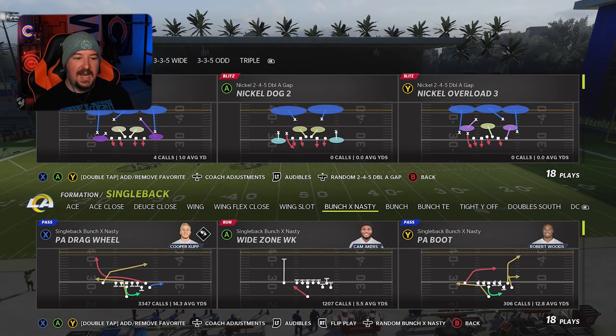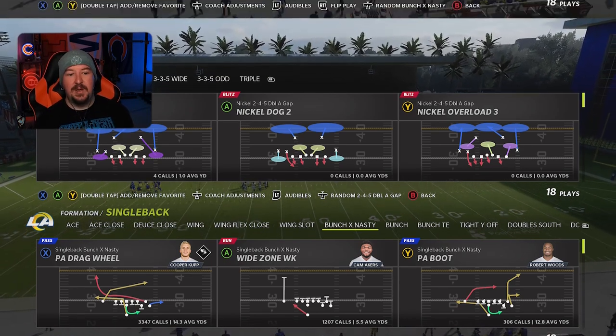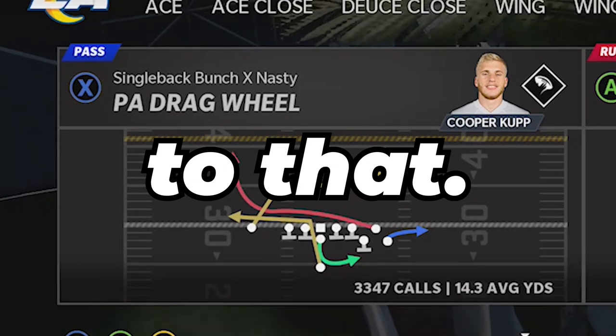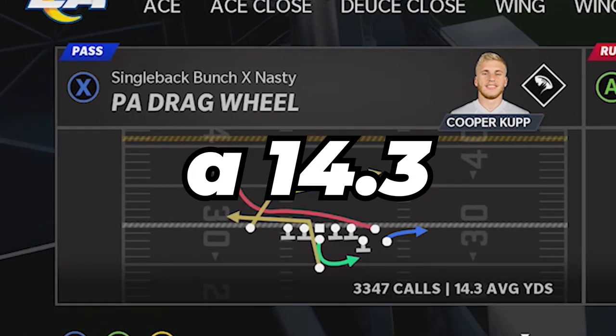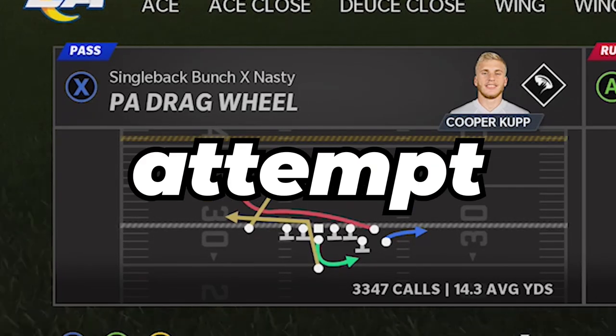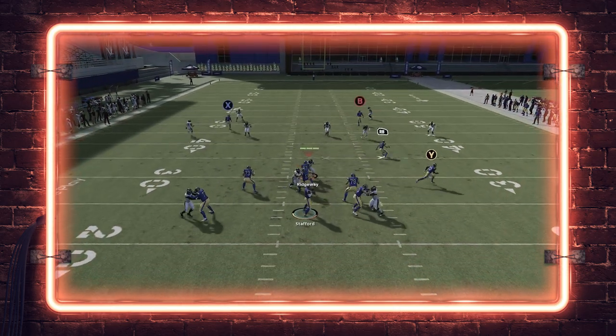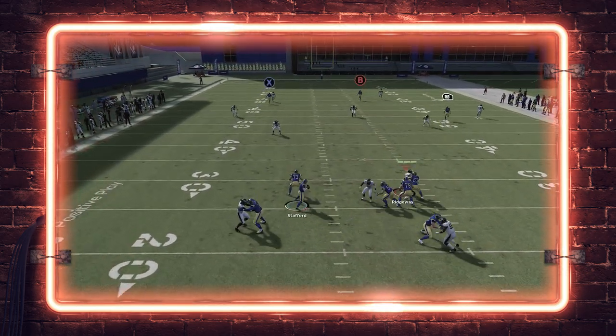What is up guys? Zan from the Zan Mountain YouTube channel. In today's video we're going to be talking about my favorite play in Madden 22. This is something that I run absolutely non-stop. As you can see, PA Drag Wheel has almost 3,400 play calls, and we have a 14.3 yards per attempt average on this. This is absolutely insane — one of my biggest money plays.